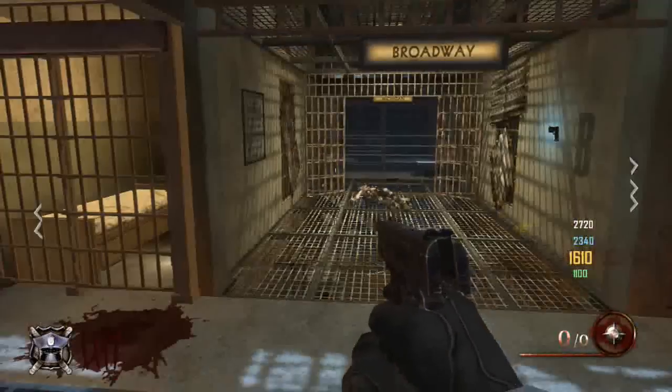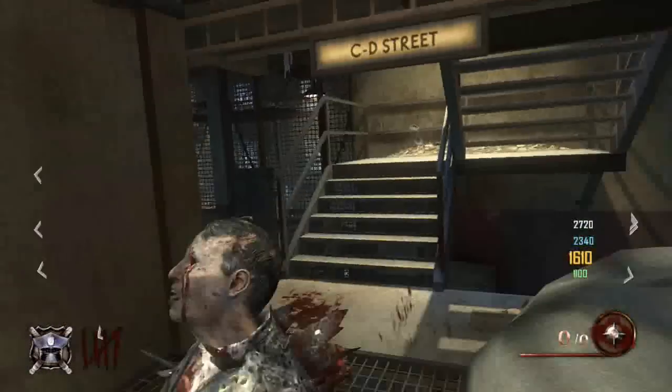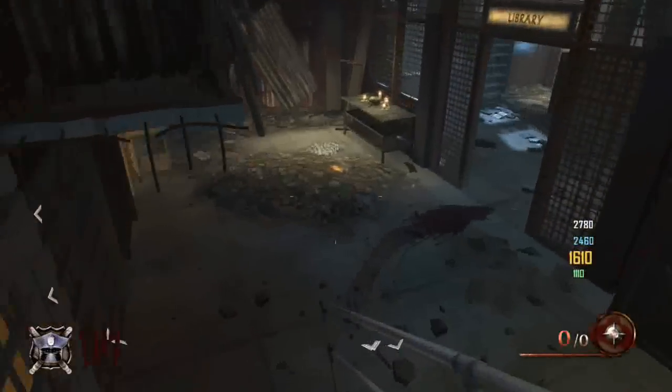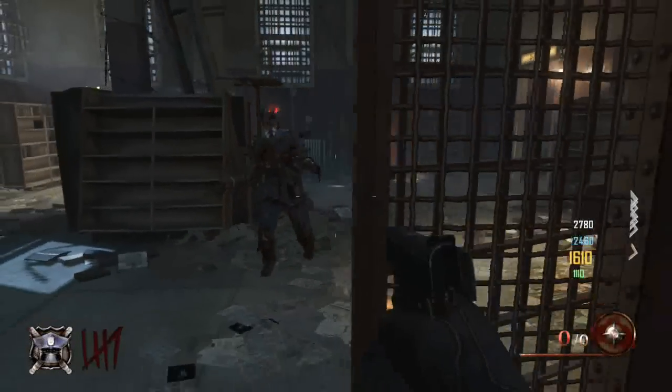Hello guys, it's Colin from ExoGaming here, and I'm going to show you how to get the actual PHD Flopper perk on the new DLC Uprising on Mob of the Dead. You need to be on grief mode to get this.